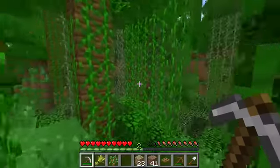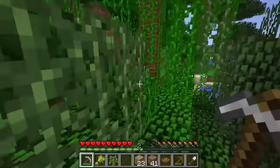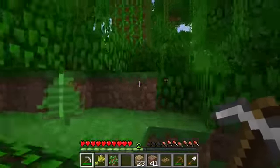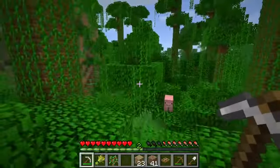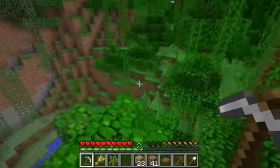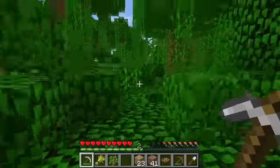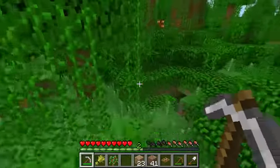We won't find a village because we're going into the jungle, but we could find something — maybe a ravine or something. That would be cool. Then I would probably set up a temporary base by the ravine and clear it out, and then move back to our main home. There's the first pig I've seen since I started this. I've seen cows, chickens, sheep — now we're finally seeing a pig, guys.